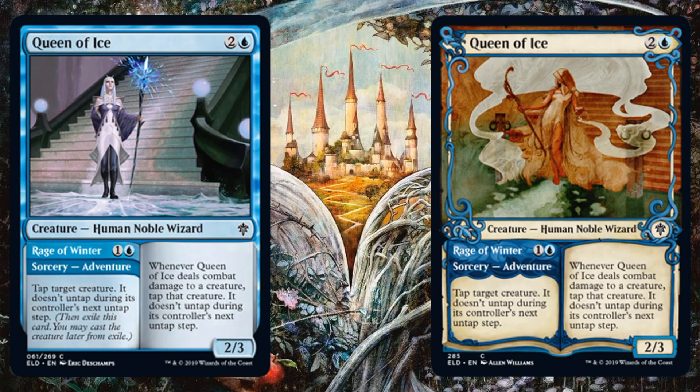Queen of Ice — on the left you see the regular copy, on the right the showcase copy. This is actually pretty sweet. You can use Rage of Winter, a blue one-mana sorcery adventure: tap target creature, it doesn't untap during its controller's next untap step. Great if you're trying to push extra damage across or slow down the game a little. Then later on you can just go ahead and play the creature. The creature's not huge, but this is pretty good economy, especially on an adventure spell — a 2/3 for three with upside attached. Wasn't really expecting that in a common.